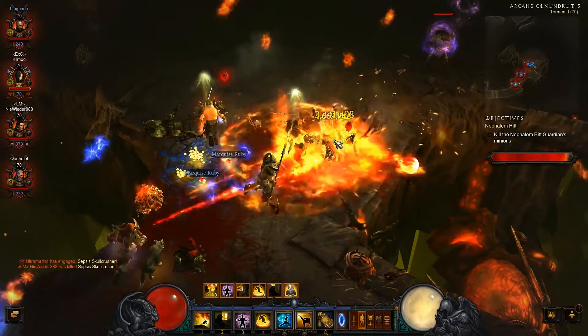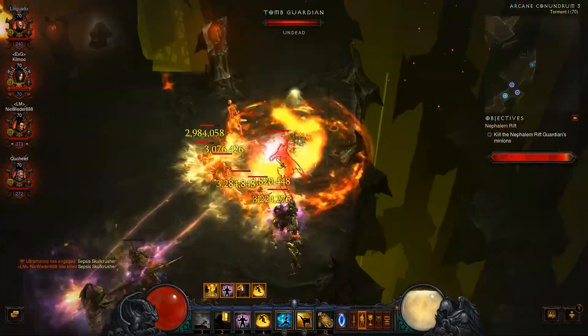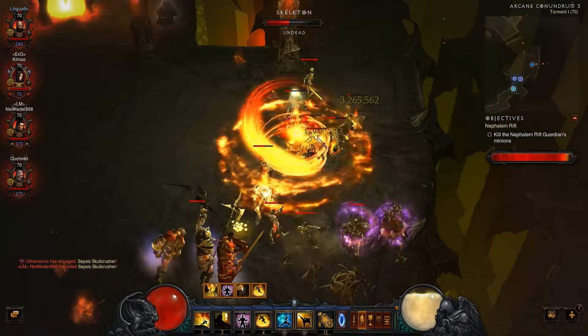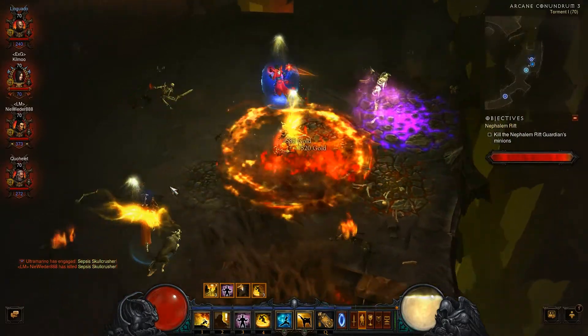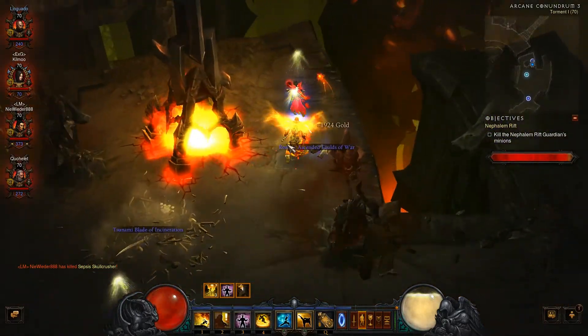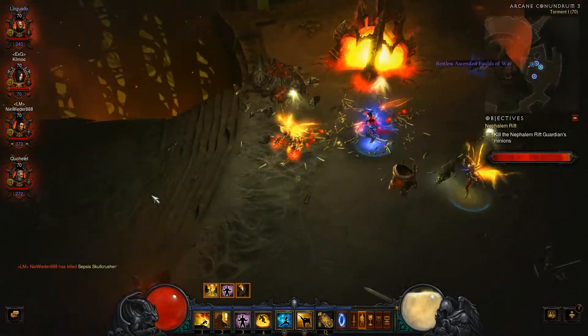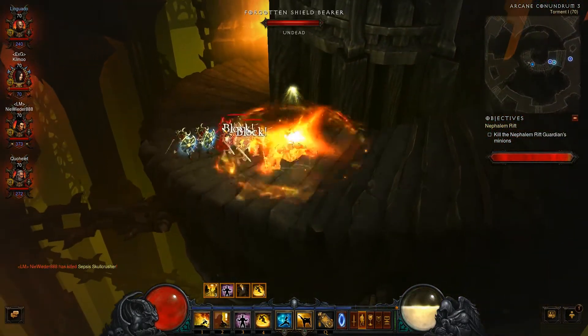Let me jump there to kill this guy before he rams into us. I love this quick dash — it's a great improvement to monk mobility. I could be crying about the ice climbers not dropping, but this makes my character really mobile.